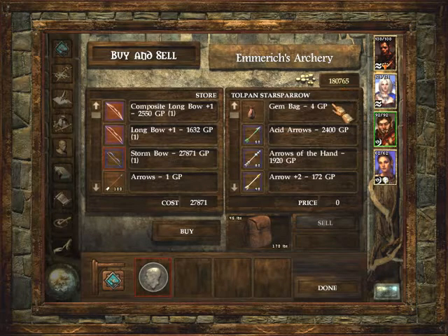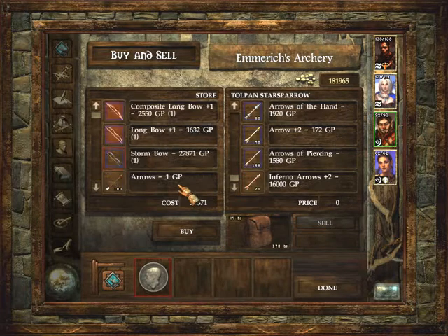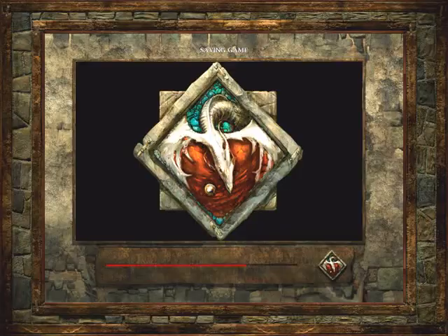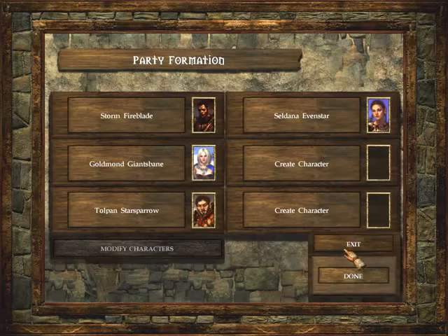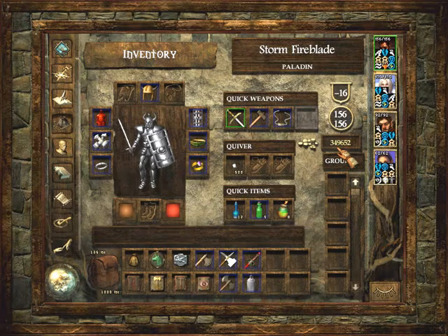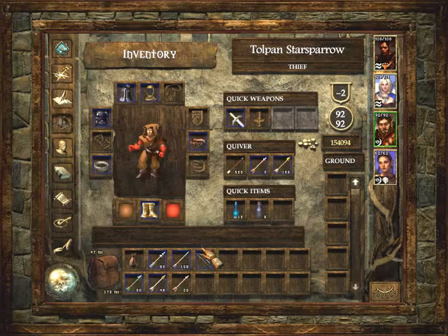We have 180,000 gold. Checking an earlier save from the final battle, we had 349,652 - so we lost about half of it during the character export. Doesn't matter - money is money, we still have enough. We go ahead and purchase the Stormbow.